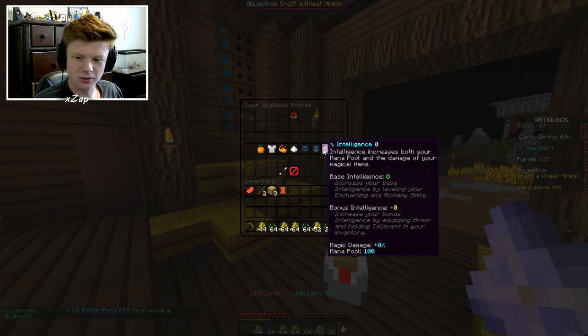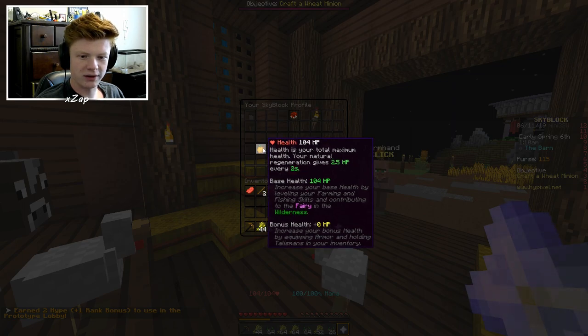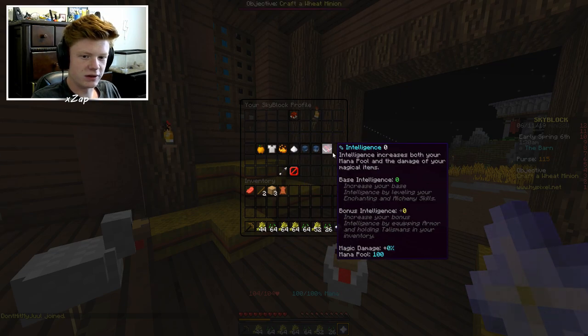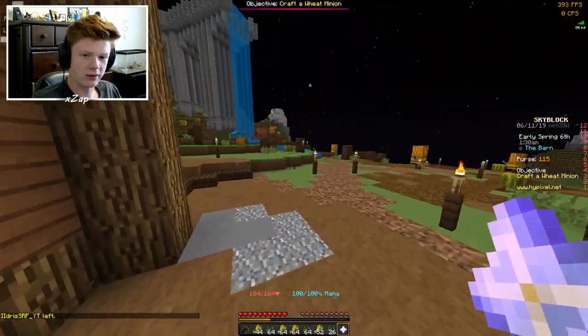Health is your total maximum health — your natural regeneration gives 2.5 every 32 seconds. Increase your base health by leveling your farming and fishing skills and contributing to the fairy in the wilderness. So yeah, there are different things you can do that increase each of these stats. I assume there's a PvP system too, which is why that would be useful.